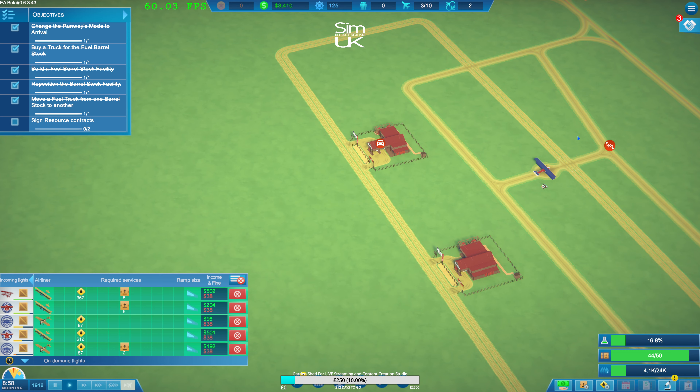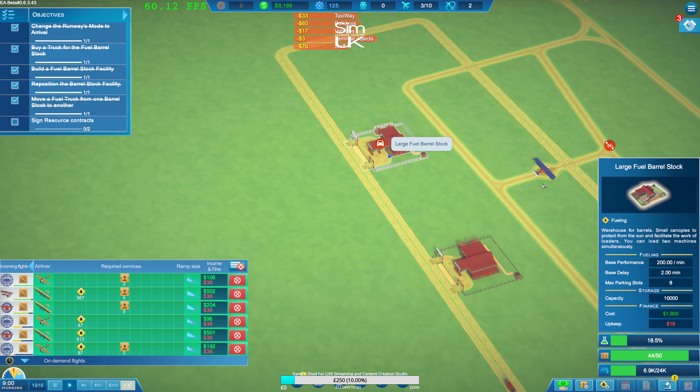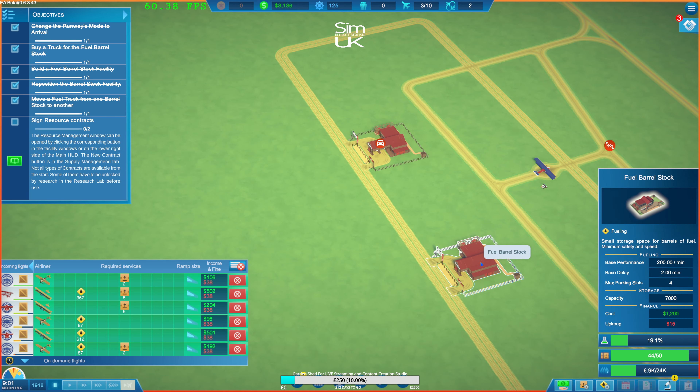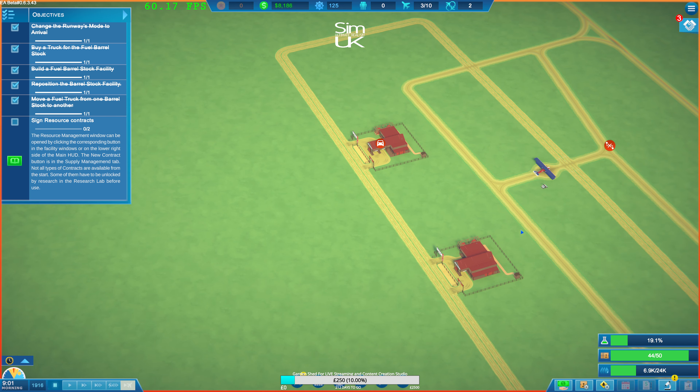Research completed - advanced barrel logistics, base hospitality. Game has been auto saved. Why can't I move? What is going on? That's so random.